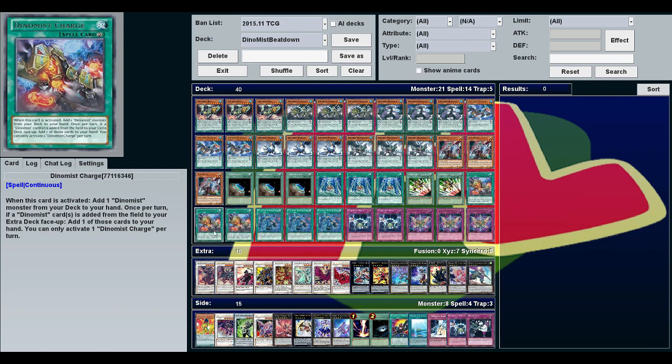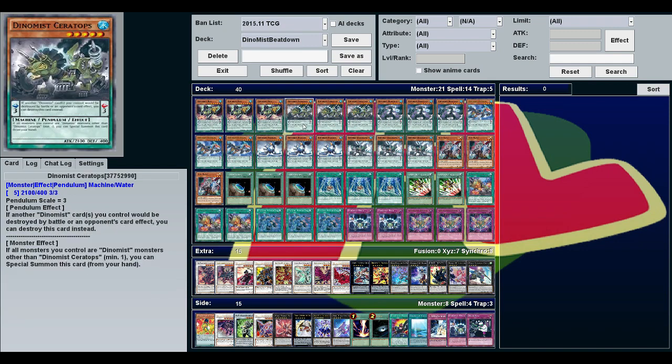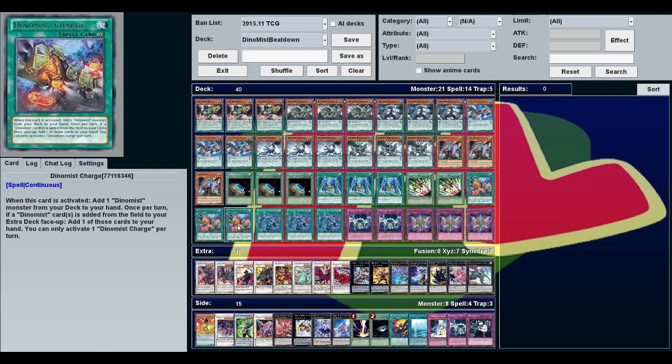Dino Mist Charge is your search card, but it's also a continuous spell. When you activate it you add one Dino Mist monster from your deck to your hand, and then once per turn, if a Dino Mist card would be added to your extra deck from the field, you can add it to your hand instead. That's really good because one of the downsides of pendulums is if your scale gets blown up and you can't rebuild it, they're stuck in the extra deck. This works during either player's turn.